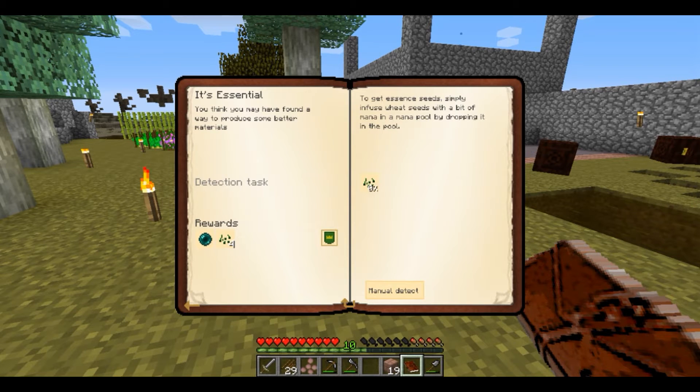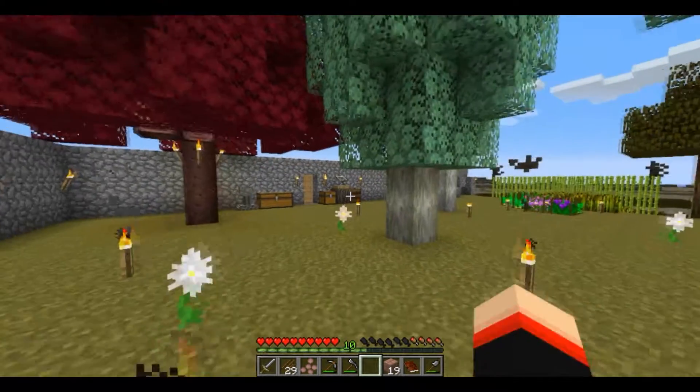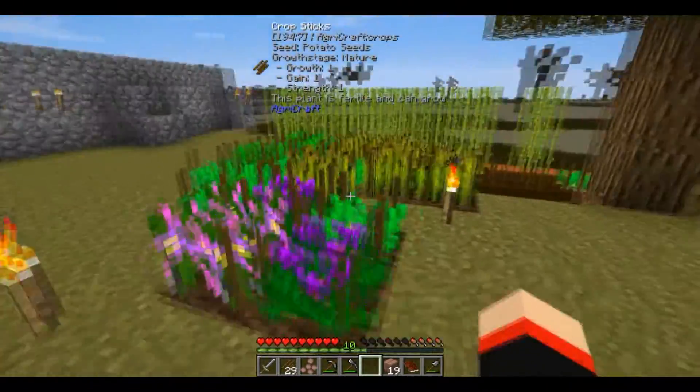Essence seeds. You think you may have found a way to produce some better materials to get essence seeds - simply infuse wheat seeds with a bit of mana in the mana pool by dropping them in the pool. Wheat seeds, don't tell me it's this easy!